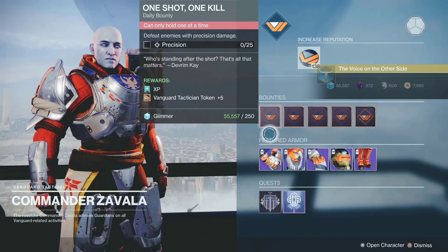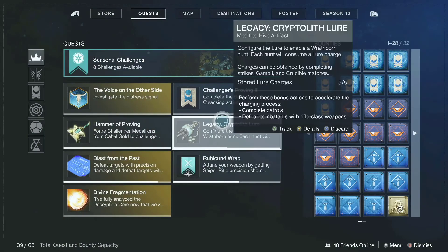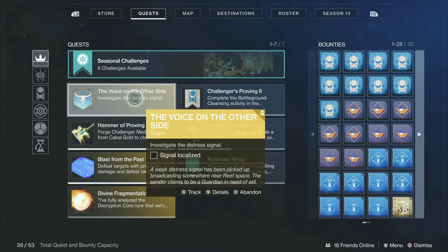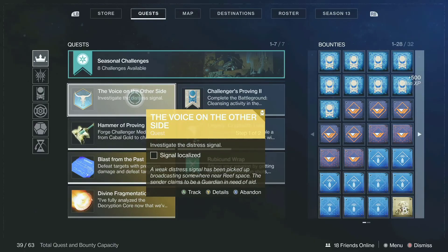Hey guys, was there ever a time when you wish you had a certain quest on a specific class but felt like you were stuck with it? Well, you don't have to be stuck anymore. You can transfer that quest to your favorite class. Here's how you can do that.